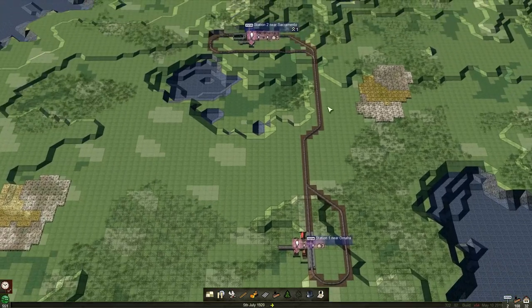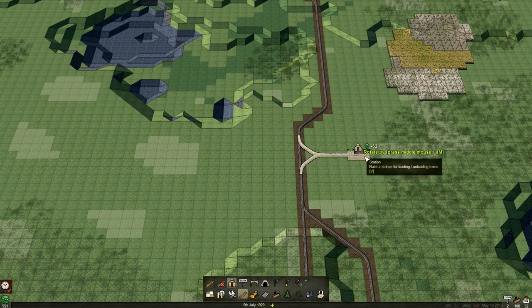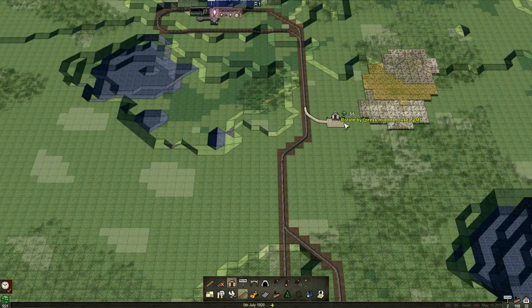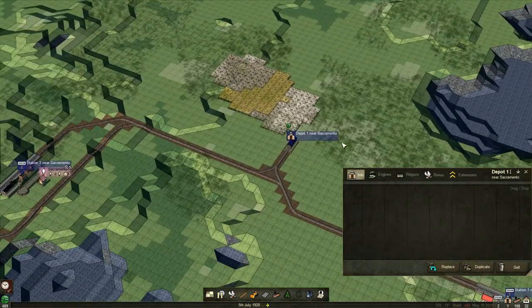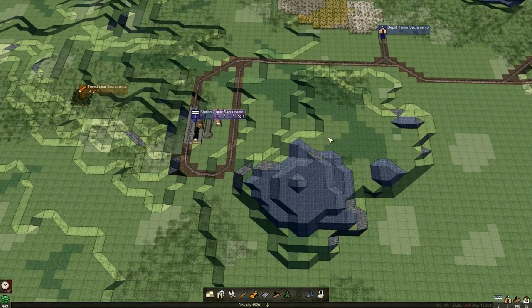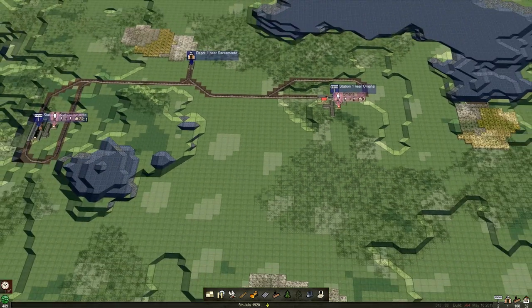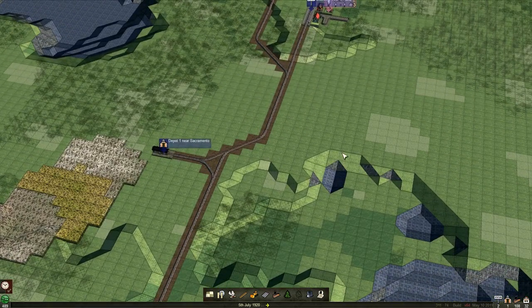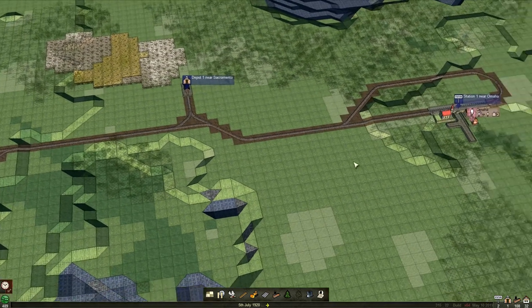We have our basics in. We're also going to need to get our depot in as well. Middle mouse button will rotate. If we put it here, it's going to give us options to branch off and reuse the depot. We can place as many depots as we want. So that's going to be our first connection — we're going from Sacramento to Omaha. It's not geographically correct; they're just random place names per town, so you'll see some oddities on the map.